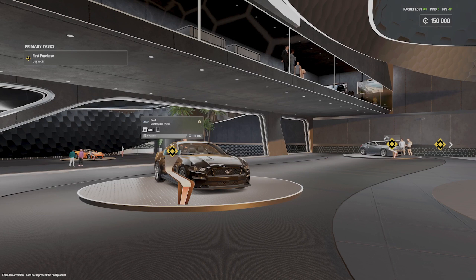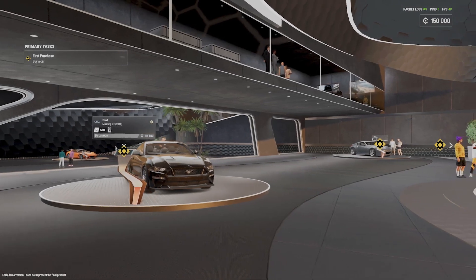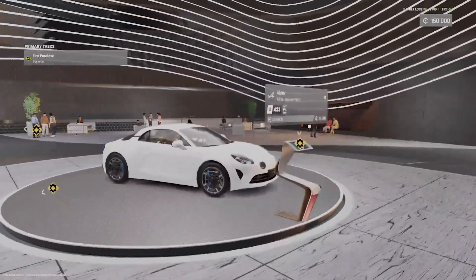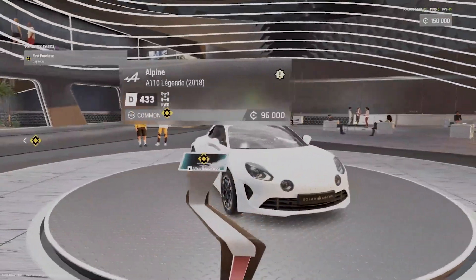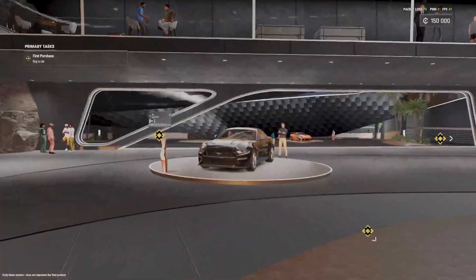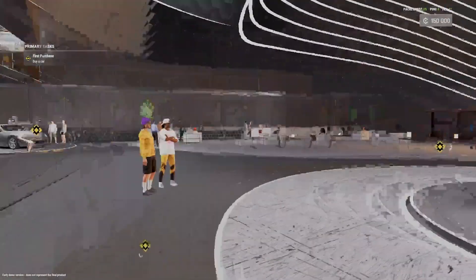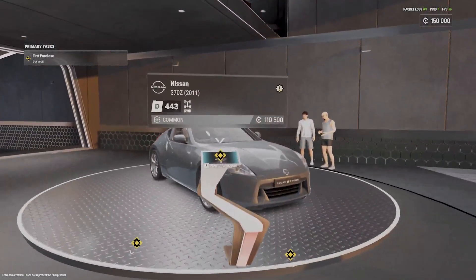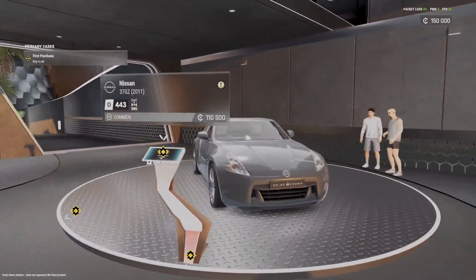Now we can select our first car. We can select Alpine A110 Legend, Portable Sun, and Nissan 370Z. Let's select this one.